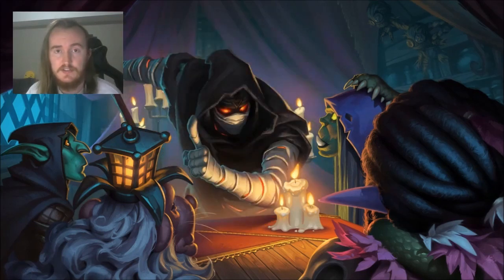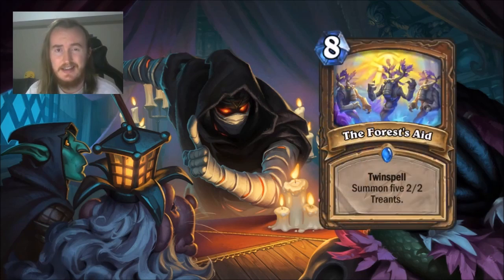Let's have a look at an example from Rise of Shadows that can be great for generating value. The Forest's Aid is a new Druid spell — an 8-mana spell that summons 5 2-2 Treants. But that's not all; it also has Twin Spell. Twin Spell is a new mechanic whereby, when you cast the first copy of a card with Twin Spell, you will get another copy of the card back in your hand, but without the Twin Spell keyword. This means we can cast our Twin Spells exactly twice, just as the name implies.